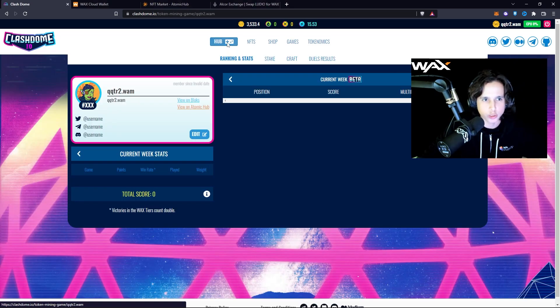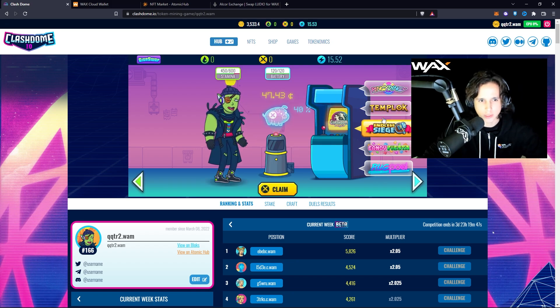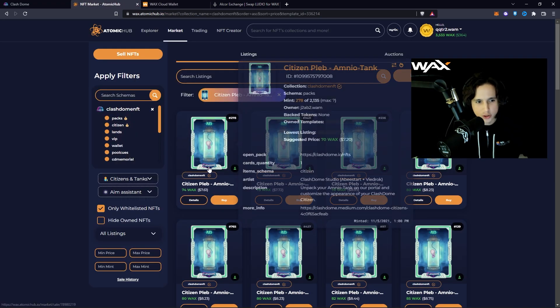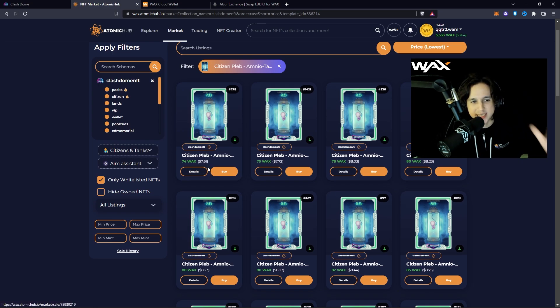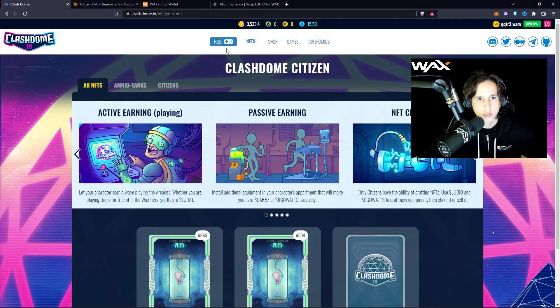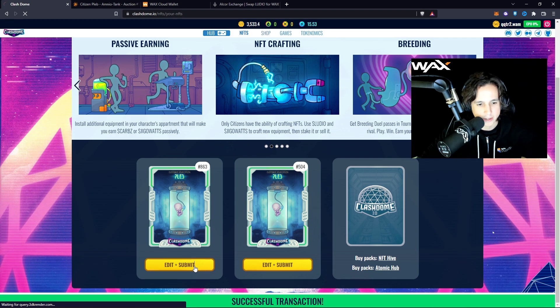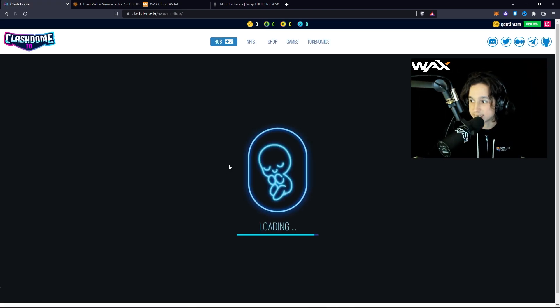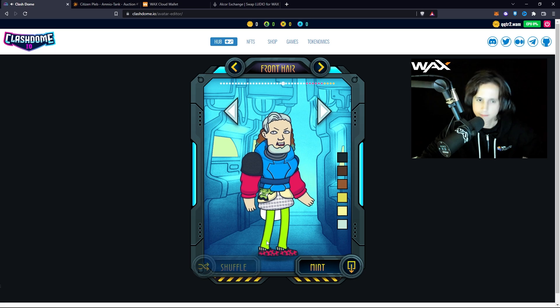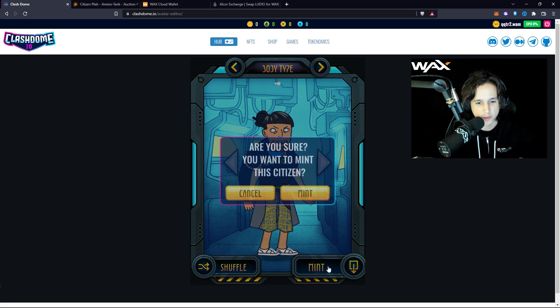Log in with your WAX wallet, go to the hub, and stake your character so you can play these games for free. Characters are very cheap — about seven dollars on the marketplace. You get one of these tanks and you can customize them. Go to your NFTs, edit one of them, and you can shuffle through different looks until you find one you like, then mint it.